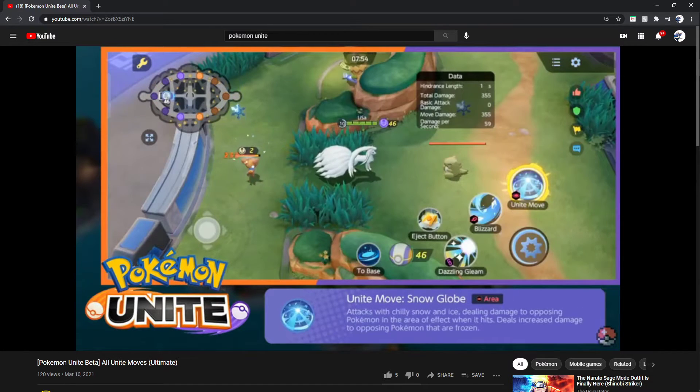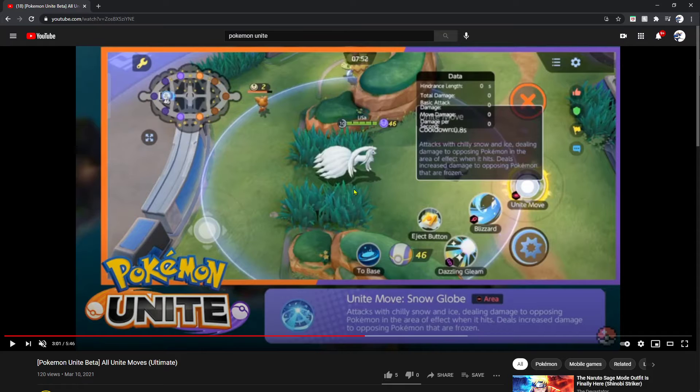We got Alolan Ninetales with Snow Globe — attacks with chilly snow and ice, dealing damage to opposing Pokémon in the area of effect. When it hits, it deals increased damage to opposing Pokémon that are frozen. So you use Blizzard to try to freeze your opponent, then activate Snow Globe to deal effective damage while your opponent is frozen. That is crazy, and you can team this up with Gardevoir — you are golden.